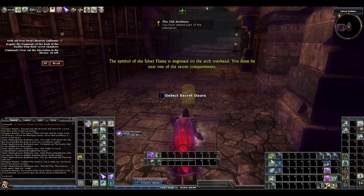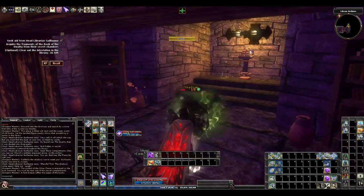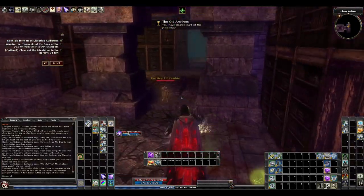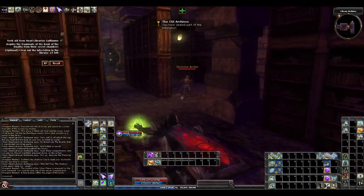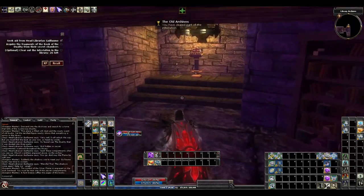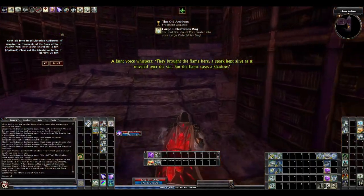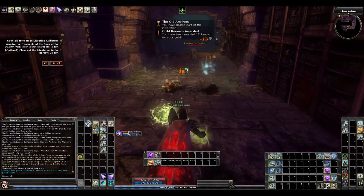We got a secret door here. We're getting three notes or whatever from here. And a shadow — I got hit, no strength damage. Maybe they don't do it at this low level. Since death ward — I don't lead to level five. You get death ward at level five if you're a cleric. No, it's a level four spell, so you wouldn't get it until level seven. Maybe they just made it so they don't do strength damage.